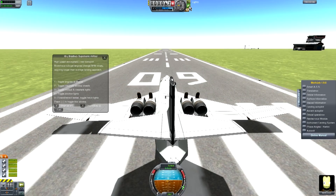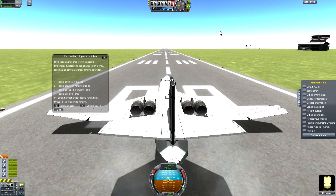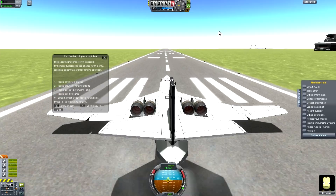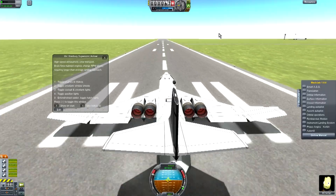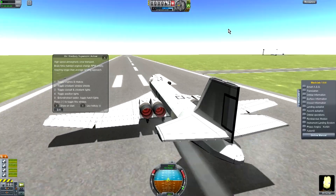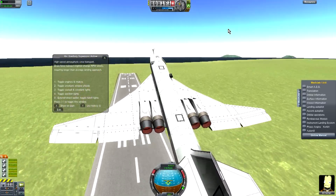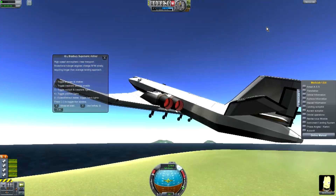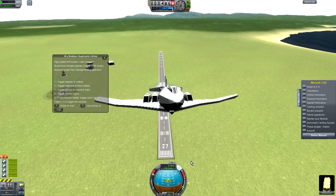Let's try to get this thing up out of here. I think I'm maybe going to Jool. We'll have to see where I feel like going. Brakes off. We're just rumbling down the field with Bill Kerman. Something I probably shouldn't do, but I'm going to trigger the SAS on the way up. Sorry, I don't want to screw this up majorly.